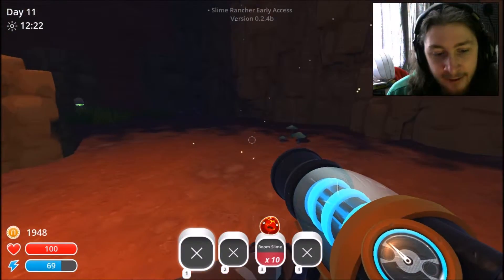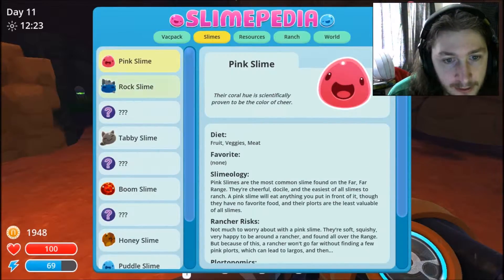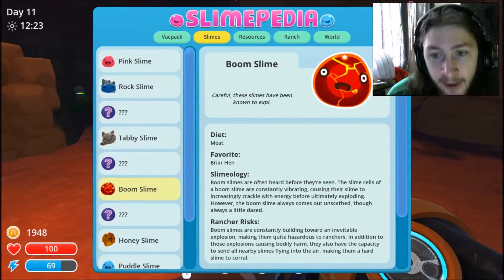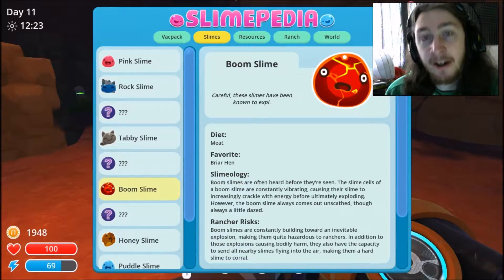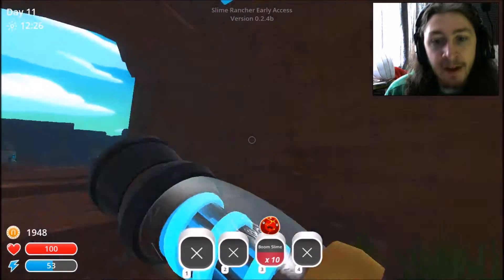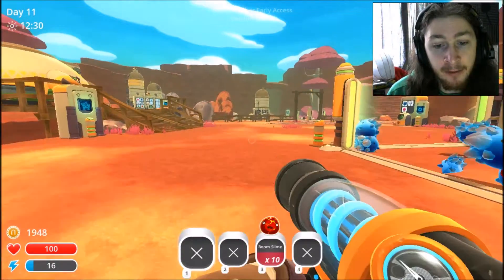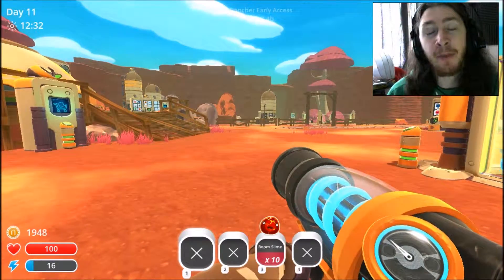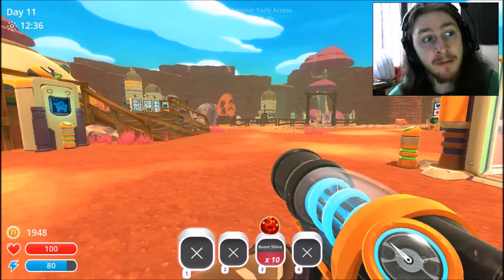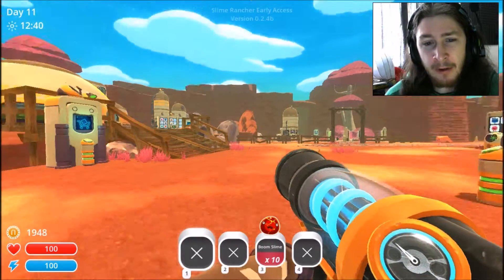Let's see — boom slimes like briar hens. Okay, I know where to get those. And apparently the big slime I got last time, the one I fed until it exploded — apparently there's three of them. I've already seen the tabby one, already fed the pink one, and there's apparently a third one, which I'm going to go looking for later.